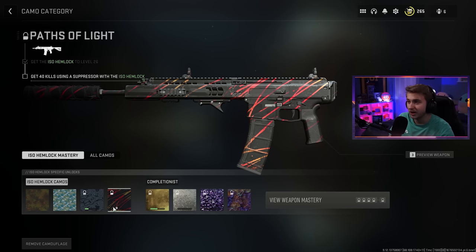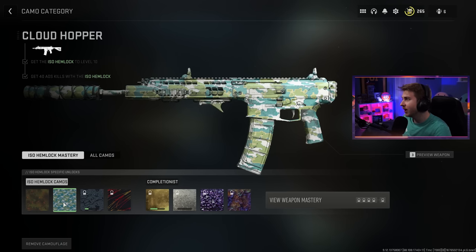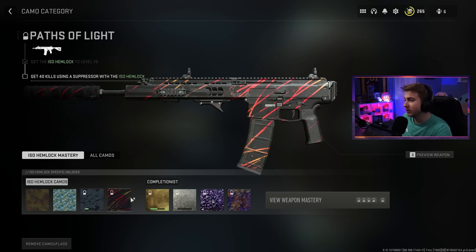Paths of Light is one of the cooler camos — full matte black with a red to orange gradient and drizzled lines on it, looks really nice. For challenges we need 50 kills with the ISO Hemlock, 40 ADS kills — those two are already done — 15 kills from behind, which I struggle with, and 40 kills while using a suppressor.